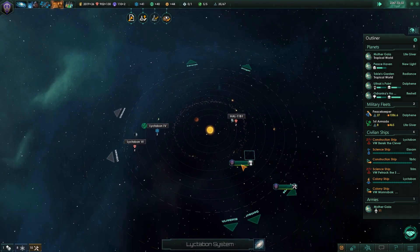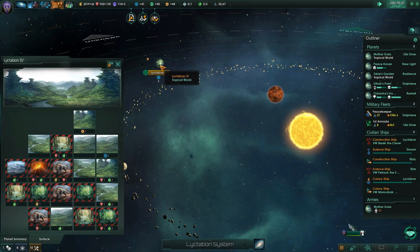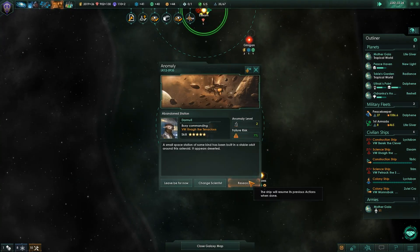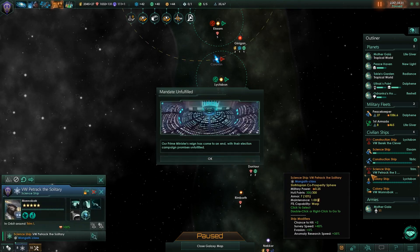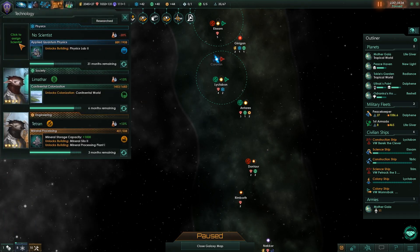Colony ship is here — we're totally colonizing. I think I will make these two planets into a sector. Viltessa's back in control! Welcome back, Viltessa. She just couldn't stay away.